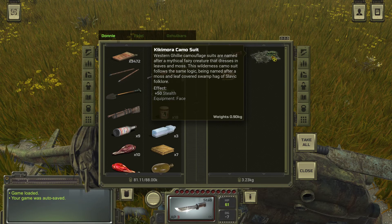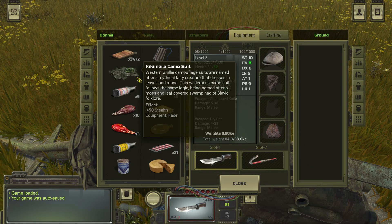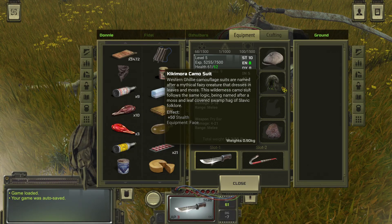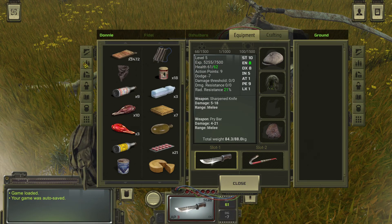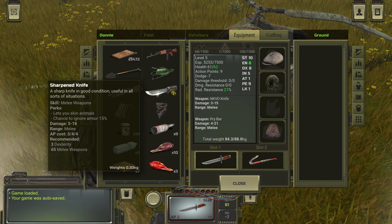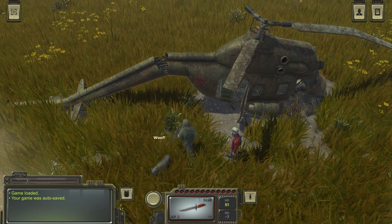The Kikimura camo suit — western ghillie camouflage suits are named after a mythical fairy creature that dresses in leaves and moss. This wilderness camo suit follows the same logic, being named after a moss and leaf covered swamp hag of Slavic folklore. It covers my face, and I can still wear armor with it — that's pretty cool. I'll hold onto this in case we come across any poison fields. I'm going to equip the NKVD knife over my current weapon because it does 5 to 18 damage with a chance to crit, ignores armor at 15%, and the reduced AP cost is just the bee's knees.